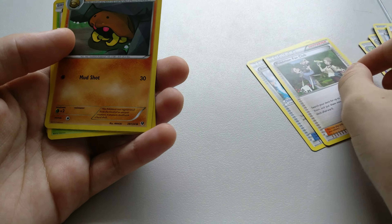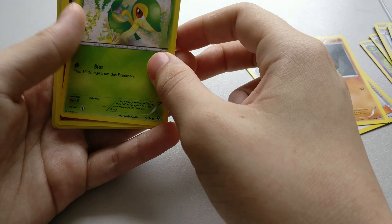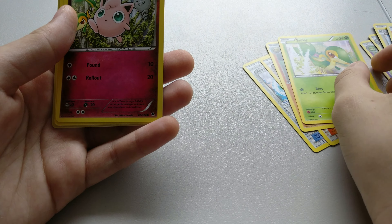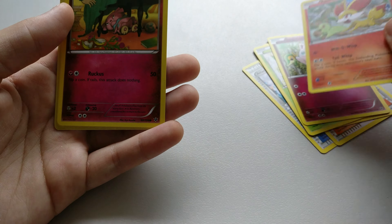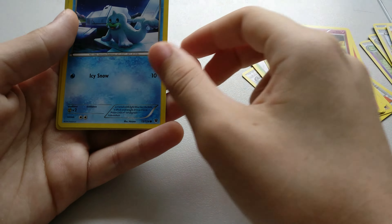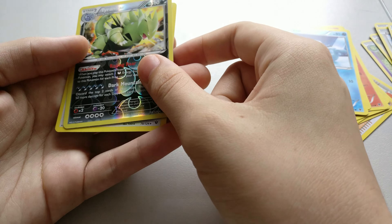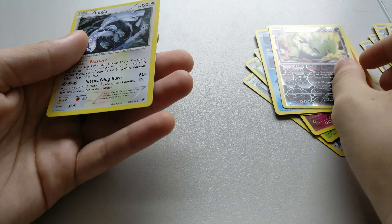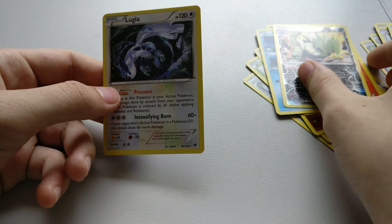First up we have an Altaria Spirit Link, a Pokemon Fan Club, a Kabuto, a Snivy, a Jigglypuff, a Fennekin, a Snumble, a Seel, a Reverse Holo of Tyranitar — I quite like this card — and a Lugia.